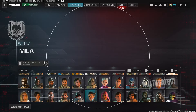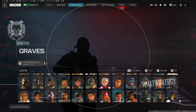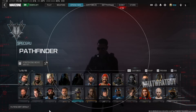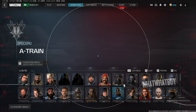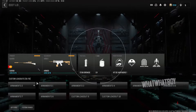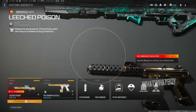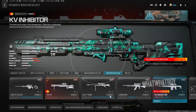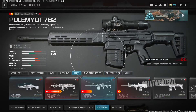Now we've got all operators, all the skins in the game — Homelander, Nicki Minaj, Snoop Dogg, and the list goes on. You can clearly see the Unlock All works as it should. It also unlocks all blueprints — all the blueprints are there.